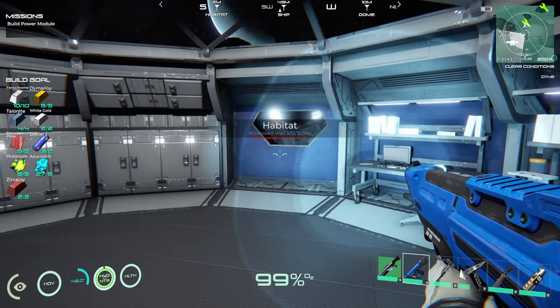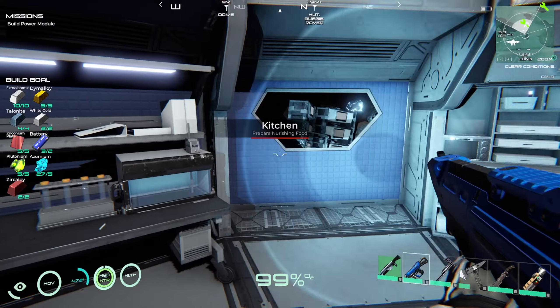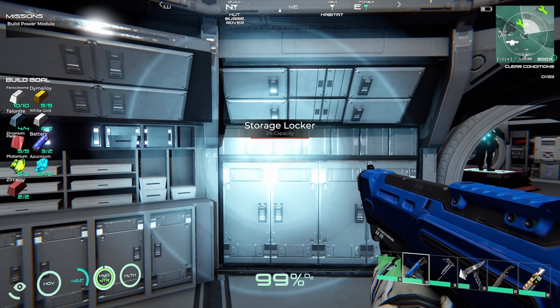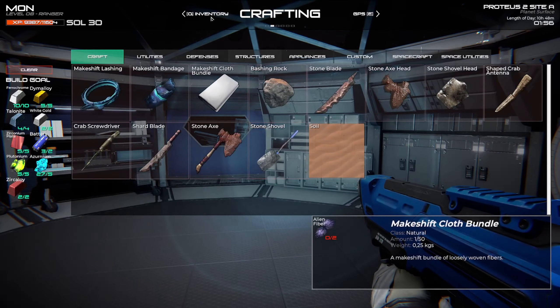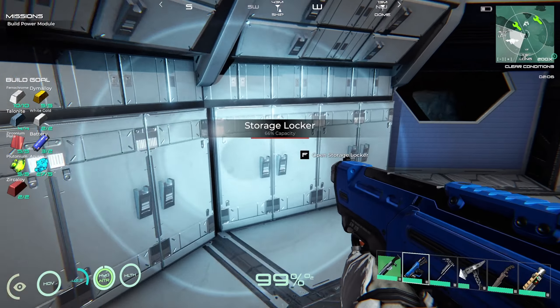Hello everyone, welcome back! So we are playing New Dawn Osiris and we're about to go back up and build the power module. I'm thinking of taking magnolium, wires, screens, and circuit boards. Let's get that done.